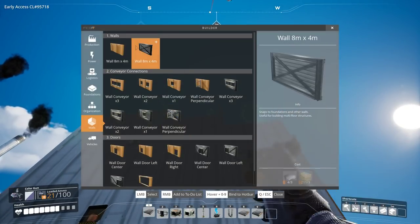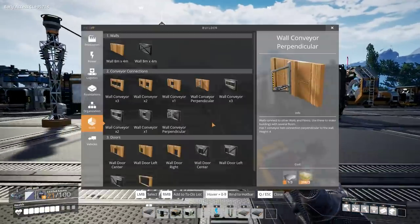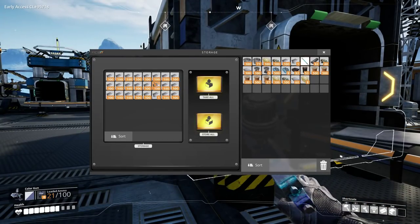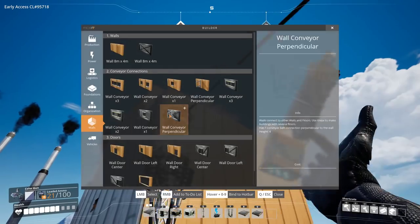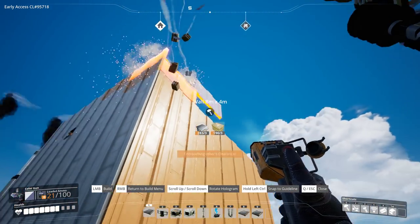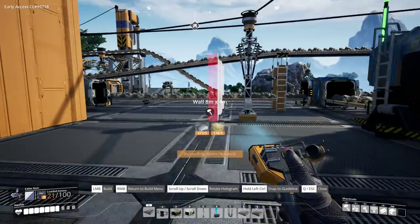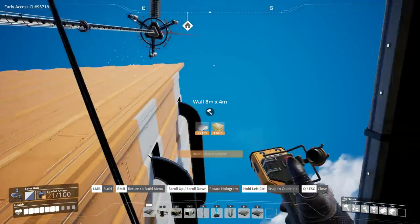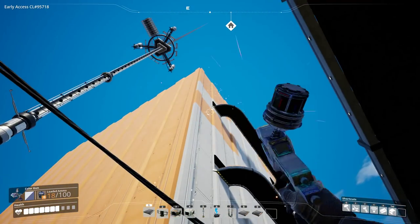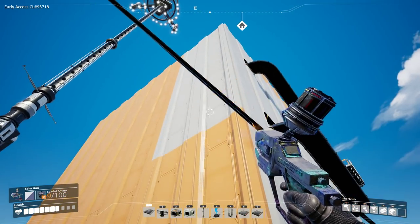We've got another wall to go up there and two on this side, but I need to go and pick up some iron. Alright, get the iron plate — that needs to go up by two, that needs to go up by two. Alright, and then that's us — that's that fully modularized.